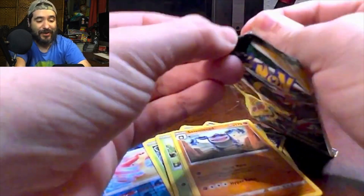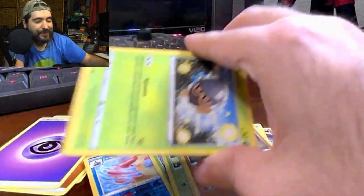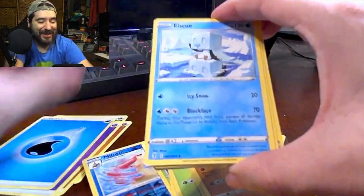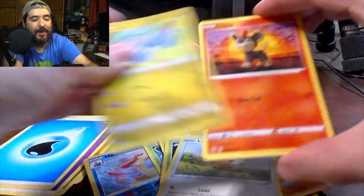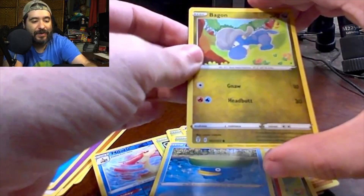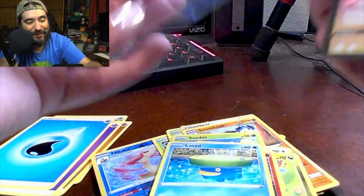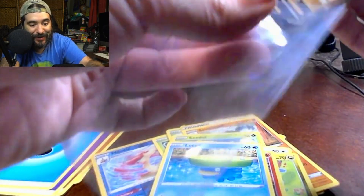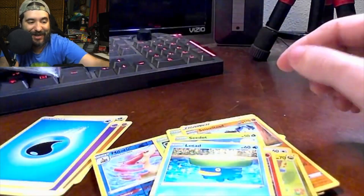I think we will definitely pick something else up right here. We got a Skiploom, an Elemental Badge, a Seedot, a Lilipup, a Bagon, a Litleo, a Lotad, a Reverse Holo Bagon, and... we got another hit! Duraludon V. Okay, so we're three for four. That's not bad — this is actually one of my better videos of pulls. I'll take that all day.